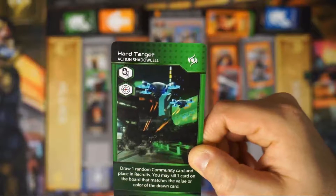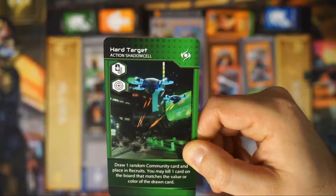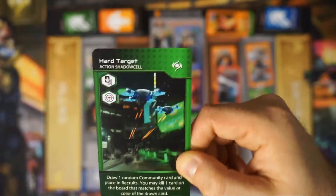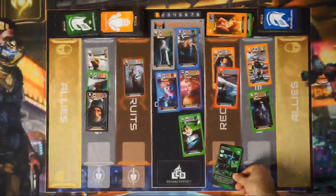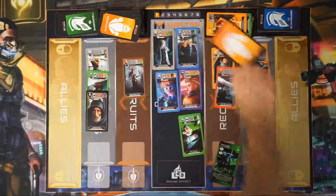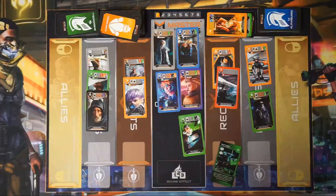Hard Target: draw one random community card and place it in recruits. You may kill one card on the board that matches the value or color of the card drawn. So when we play Hard Target, it's simple — you're going to draw a random community card and flip it over. We have a seven and an orange.